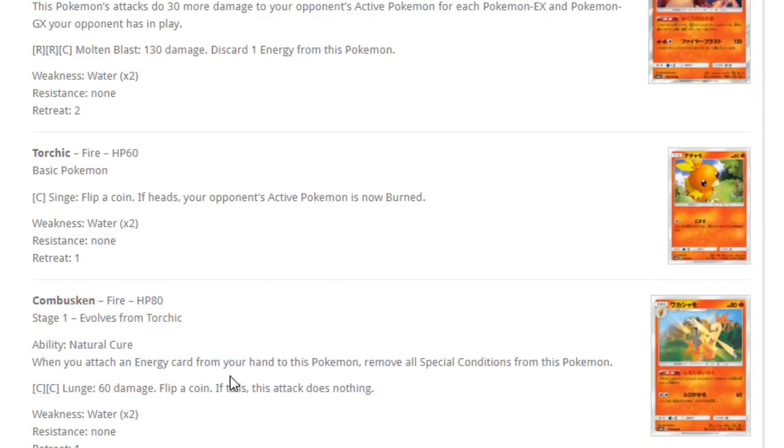Next up, Torchic — Singed, flip a coin, if heads your opponent's active Pokemon is burned. Classic basic Pokemon attack, nothing too spectacular. And then Combusken has the ability Natural Cure: when you attach an energy card from your hand to this Pokemon, you remove all special conditions from it. The ability is not too strong, because there's rarely any use case for special conditions.